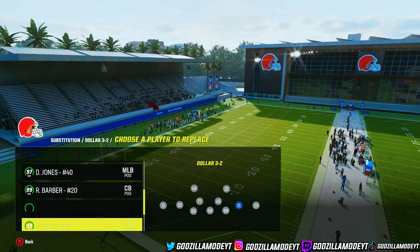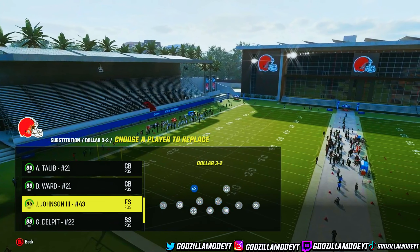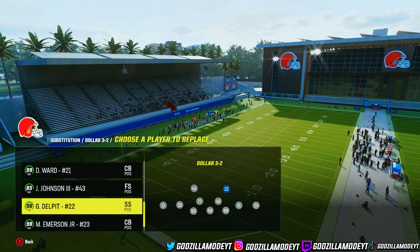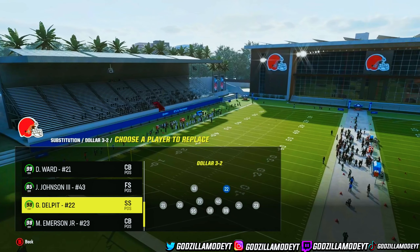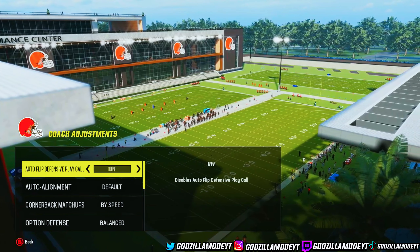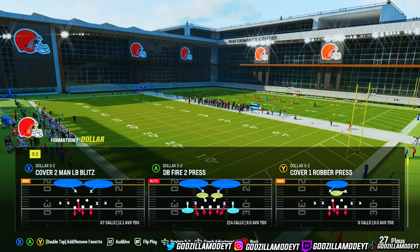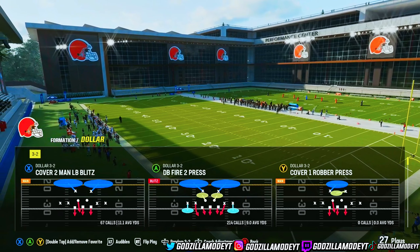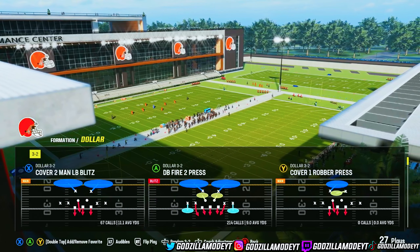Let's get into it. We're in the Multiple D defensive playbook, but you can find this in Kansas City or the 3-3. The first scheme I want to show is the Dollar 3-2. Make sure you have fast DBs — I recommend having fast DBs in the top two spots. If you don't have five or six fast DBs, make sure you have at least one DB with Deep Out Zone on either of those spots. Deep Out Zone KO up top will help this defense a lot.